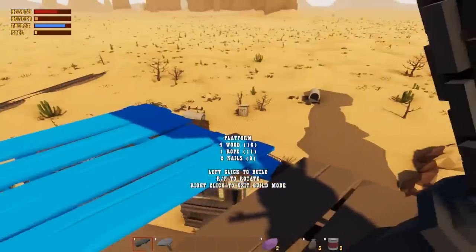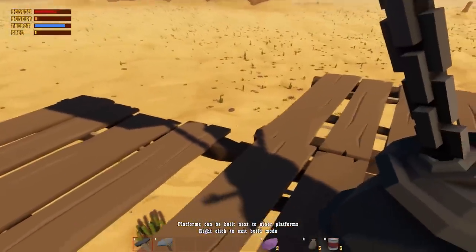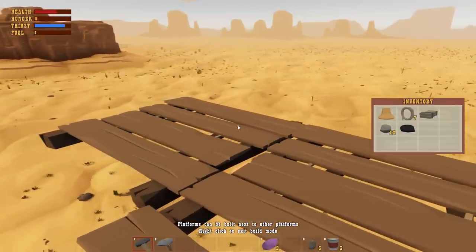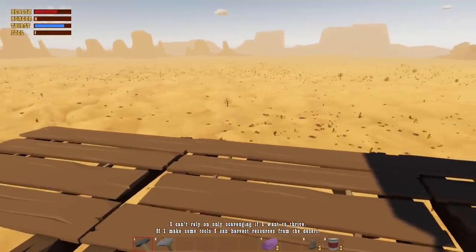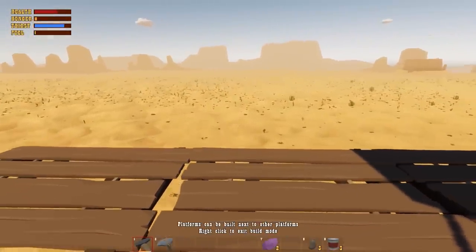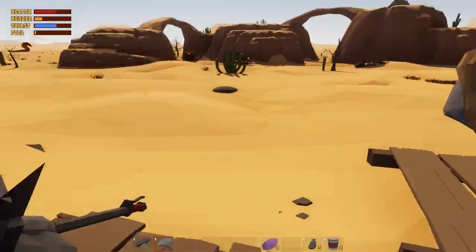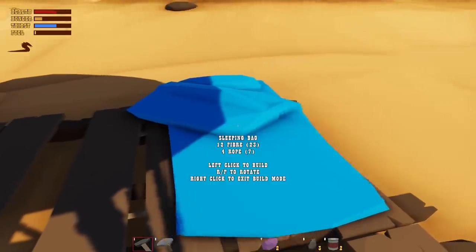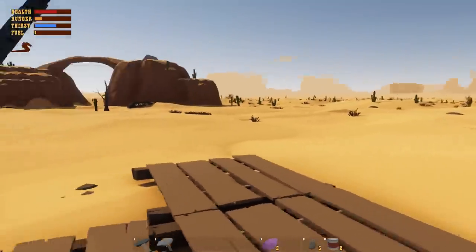We'll extend the platform a bit. We're out of wood, which isn't good because the airship burns wood or coal. We could use the coal we have. Before doing anything else, let's make ourselves a sleeping bag and put it right here. There we go - we've got ourselves a sleeping bag now.